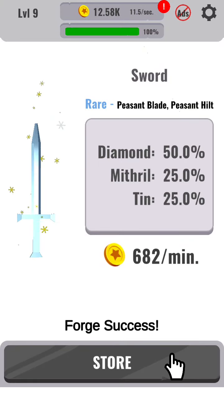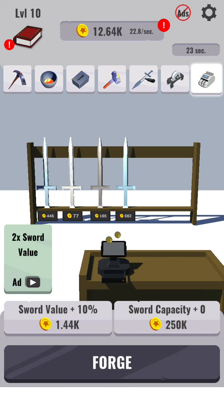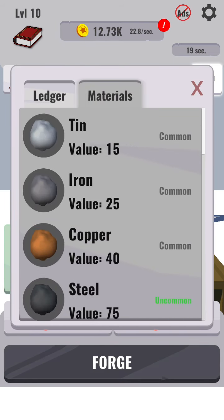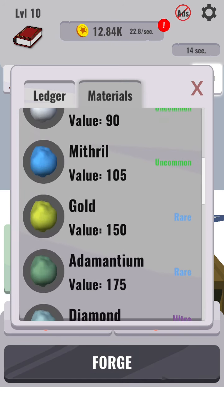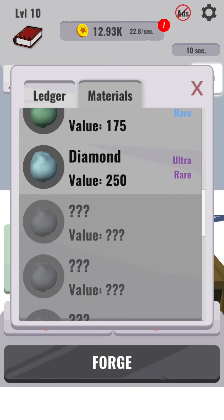I created this sword, the Seastopper. It is a very beautiful sword. So far, I have tin, iron, copper, steel, silver, mithril, gold, adamantium, and diamonds.